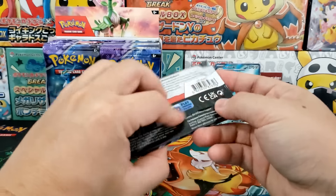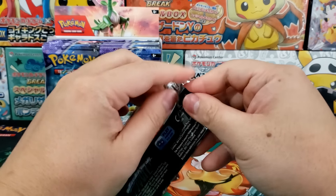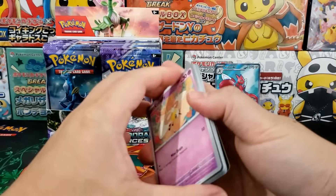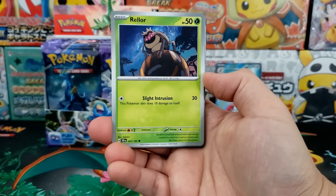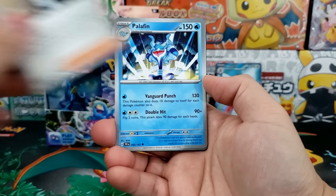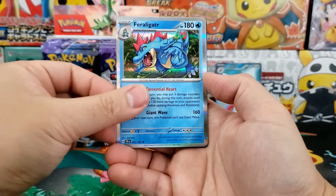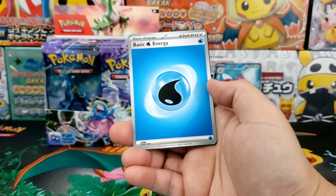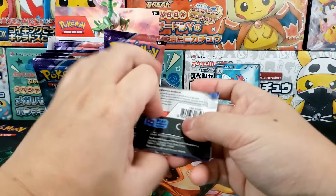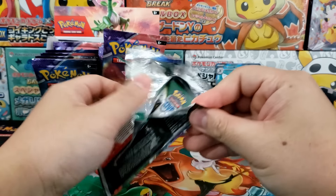Overall this is a very challenging set to pull anything really good from, which is a little unfortunate because we've had some really great pull rates recently where a bunch of the recent sets were just a ton of fun to crack open. Paldean Fates was a lot of fun to open. Paradox Rift was a ton of fun. The pull rates for 151 can be a little brutal, but it's a fun set because the cards are all from the original 151 Pokémon — a callback to the base set.